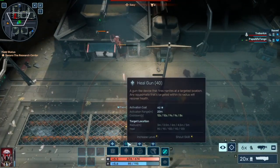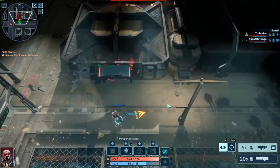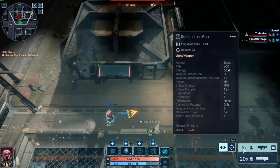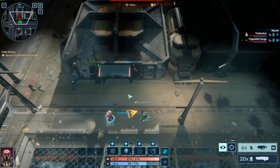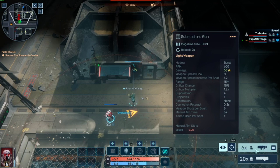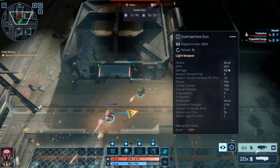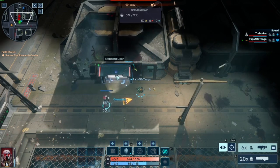How much ammo do I have? Your ammo is located on the bottom right — there'll be a number next to your magazine picture. So you have 10. If you highlight your gun it will show your magazine size — I believe it's 50. It takes one magazine for 50 rounds.